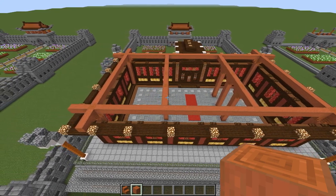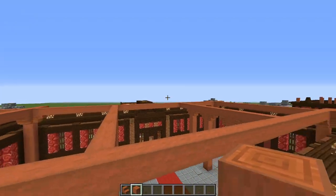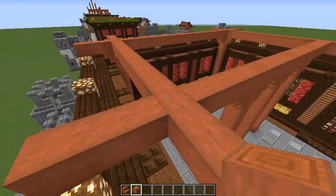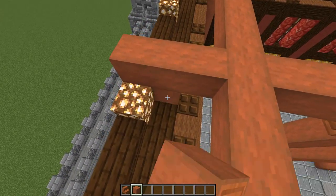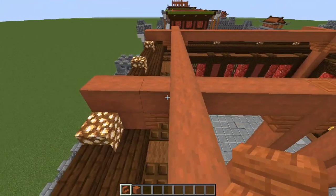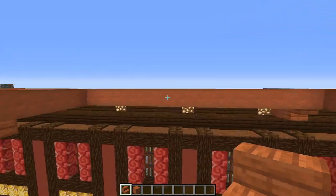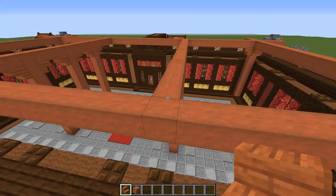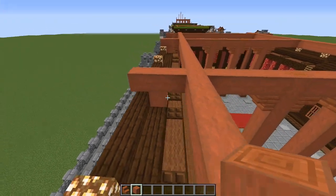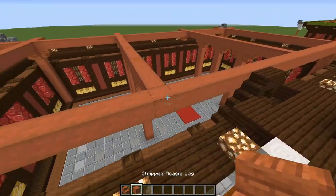Come along to our crossbeams of stripped acacia in the middle. On each of the four endings, continue it out three more acacia, just in line with the other one. Underneath this middle one, put the stripped acacia facing straight up, then place an upside-down stair against it — it looks like a little support beam when you're down here inside the palace. Make sure you do that on all four.